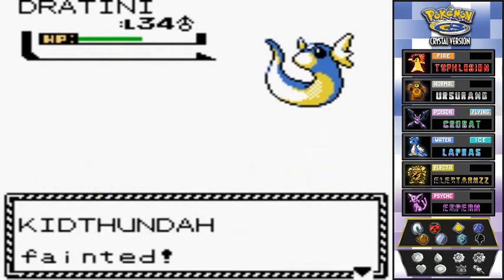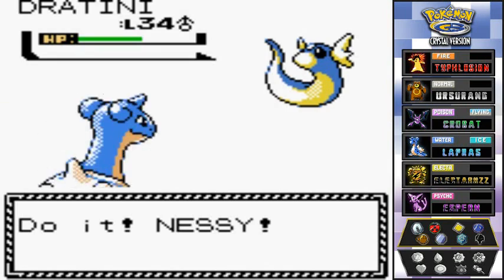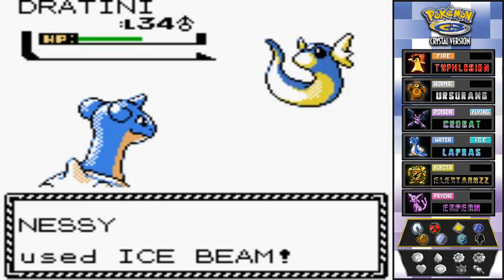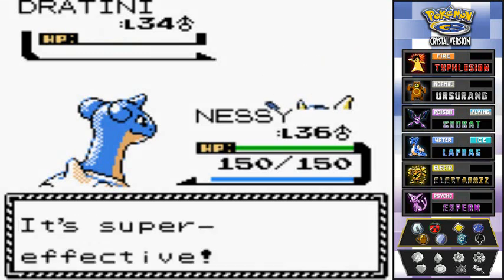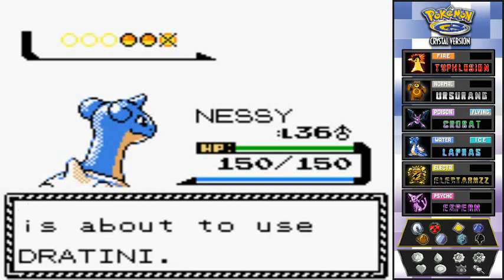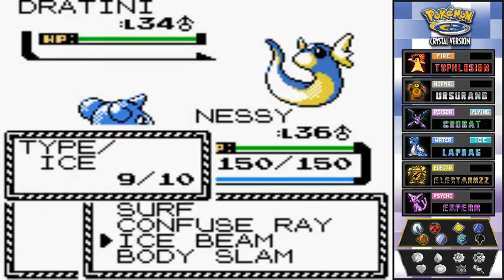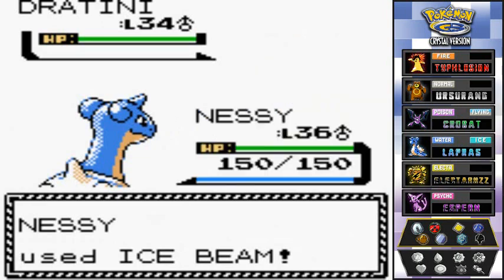Let's go to Nessie! Ice Beam — they didn't see that coming! Much better than Dragon Rage. Nessie almost grew to level 37. This guy is about to send out another Dratini, so I'm just going to keep going with Nessie. Ice Beam for the win!